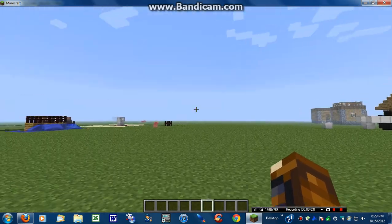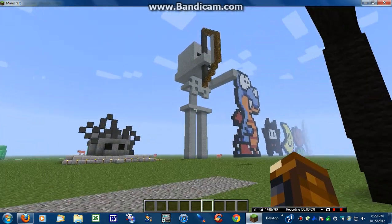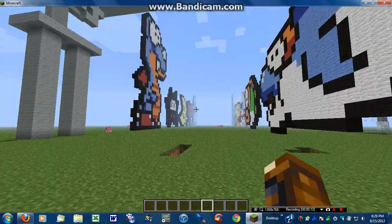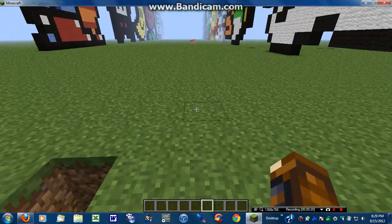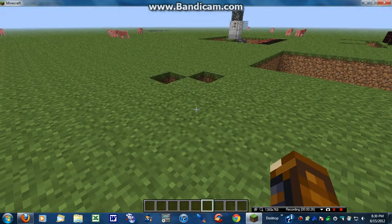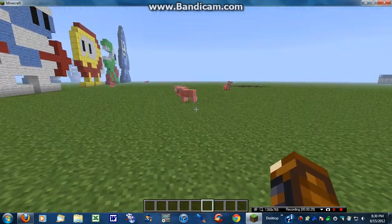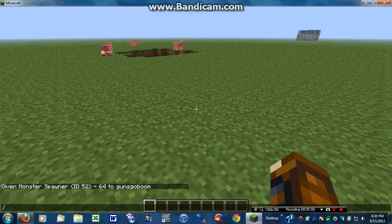Hey guys, 4iGuy here. The new Minecraft 1.3.1 update just came out and now you can actually get mob spawners in your inventory. I'll show you what to do with the Single Player Commands. You just go slash give, and then your name — mine is guns go boom — and then you're going to want to do 52, because that's the item ID of the monster spawner.